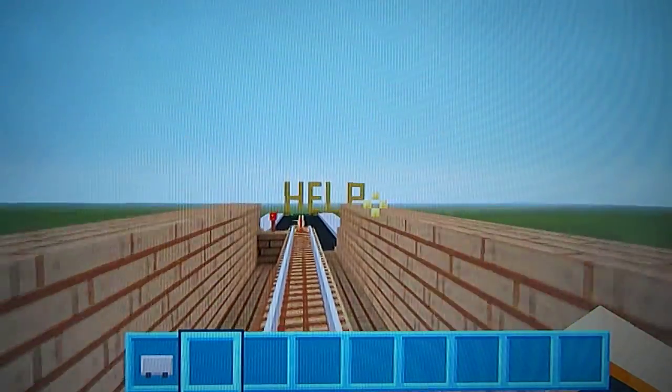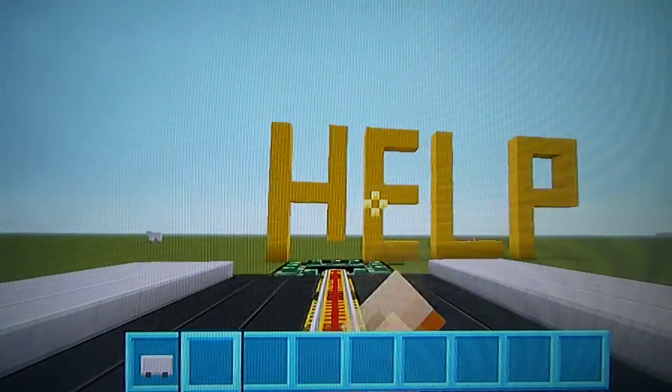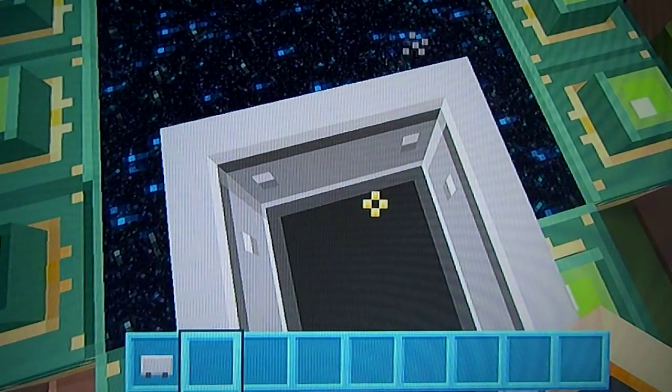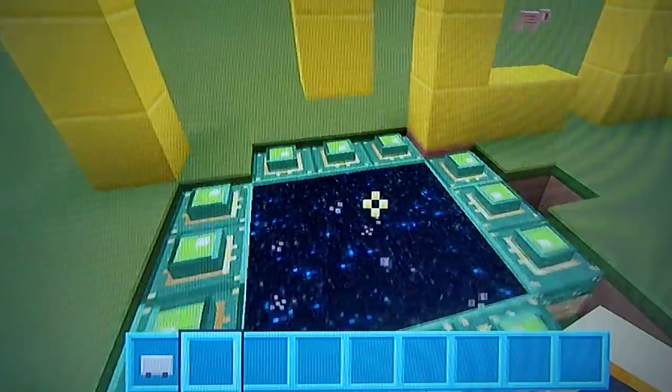As you can see, there's a bridge where you go over and down — it says "help." He's fallen in the nether.